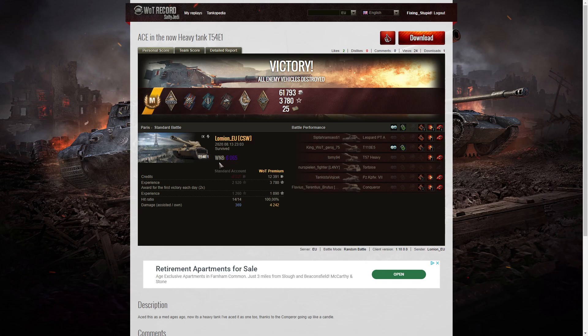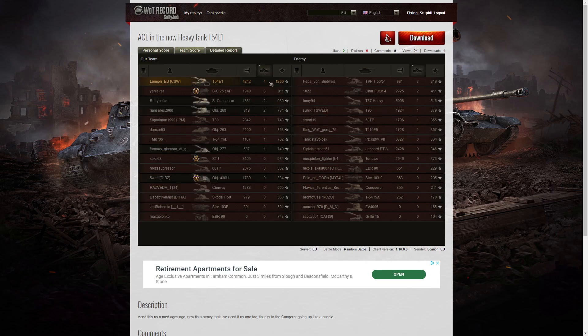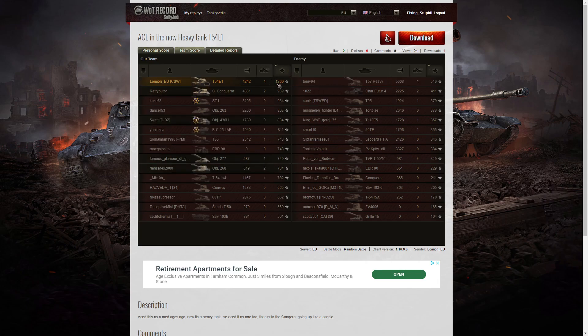His WN8 from the battle was 6,065 — that's super unicum standard. Looking at the team score, he didn't get the highest damage in the game; that went to the T-57 Heavy with 5,008 hit points of damage. The Super Conqueror was next with 4,881 and he got the third highest damage with 4,242. He was up against some good opponents, but when it came to kills he got the highest number with four. Three kills went to the Bat.-Châtillon 25 t AP and three kills to the enemy TVP T50/51. For base XP he was the top scorer because he was up against tier 10 opponents and taking them out, especially the T-57 Heavy — the next logical step up from the T-54E1 — earning 10% extra XP for hitting and eliminating higher tier opponents.